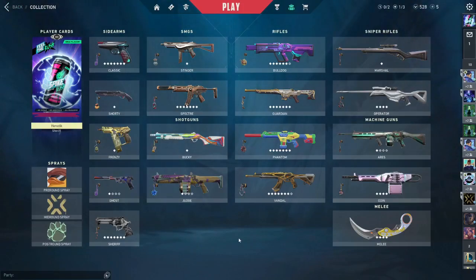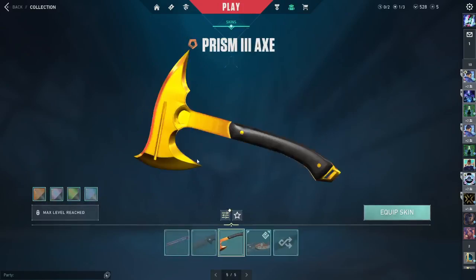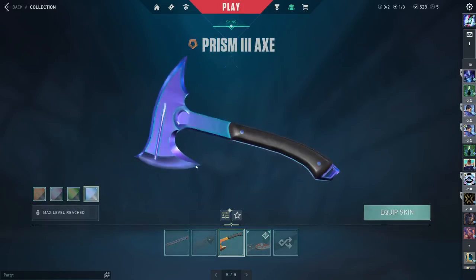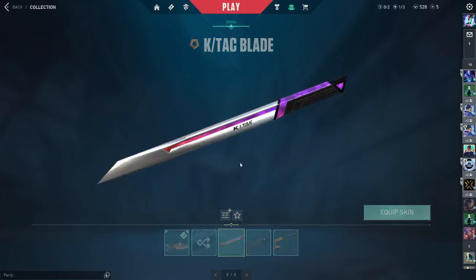For melee, I have three from the battle passes I bought — the Velocity Karambit, one of the best Karambits in the game, the Prism Axe (the Asana axe), which is not bad at all, and the K-Tax sword.